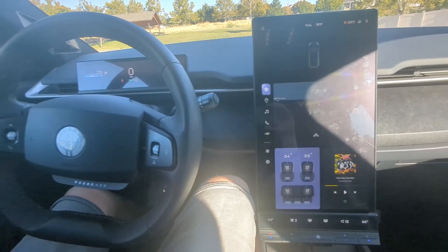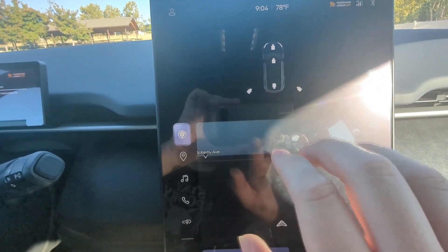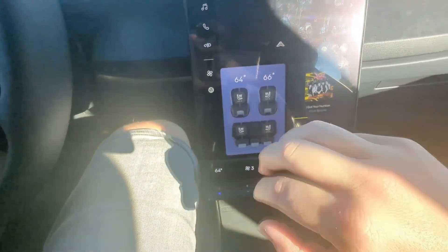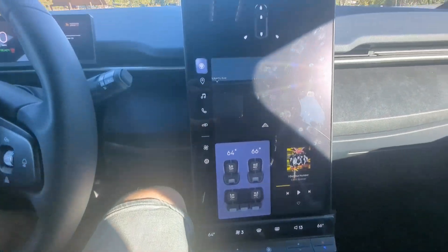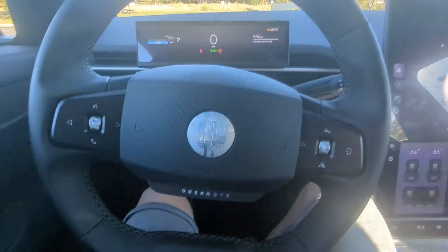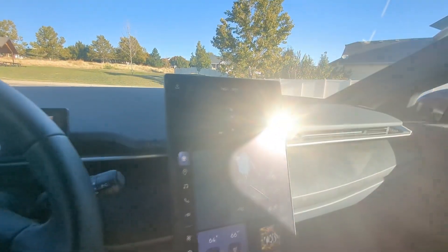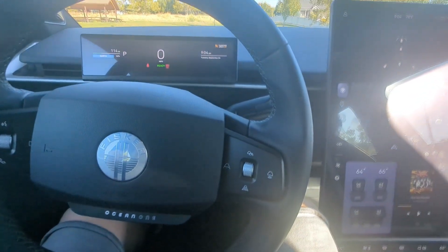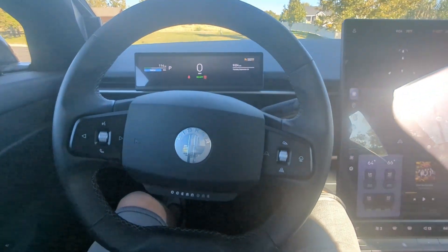There we go, everything's rebooted. Now all your things like your cameras should be reset and working, your AC or any calls that were stuck or locked should be gone, Spotify resets — everything restarts. Hopefully that works for you. Really useful tip to have — I've had to use this a couple of times just to get things like cameras to turn back on, and things like phone calls to disappear when they're stuck. Thanks for watching.